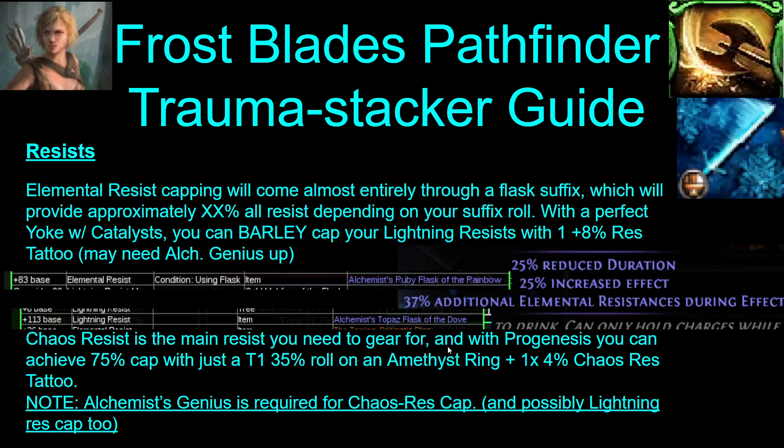Resist capping comes almost entirely from the flask suffix. But if you don't get a quite high enough roll, you might need to get lightning resist on one more piece of gear. Also depending on your Yoke, you need to have a nice high lightning resist roll on the Yoke too. Otherwise you might not be capped without Alchemist's Genius up — I'll talk a little bit more about that later.